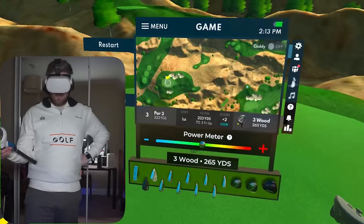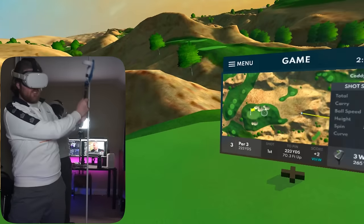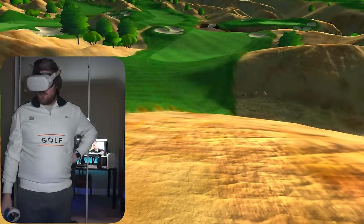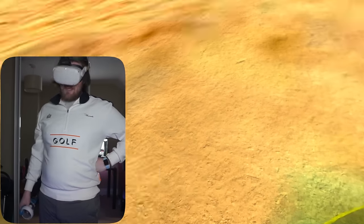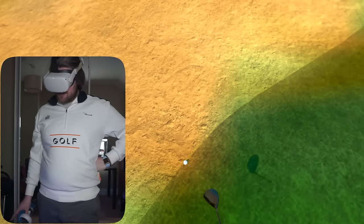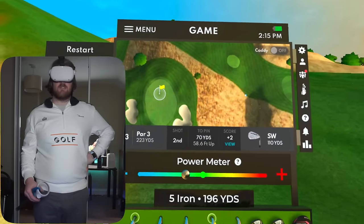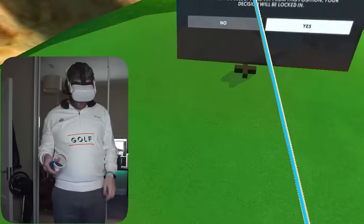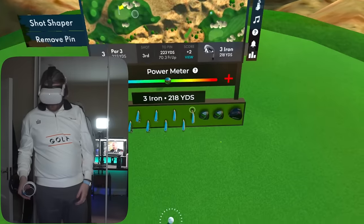I'm going to go for a high spin three wood shot. Oh, that's shockingly bad — I tried to hit that too hard. That might be OB. Oh my God. Can I just restart? Take a drop? I'm playing from the tee again — there's just no way I could have played from there. I think it's easier to get it on the green from here, to be quite perfectly honest. I'm just going to hit a full three wood, back to the middle of the green.